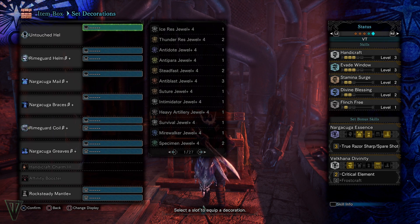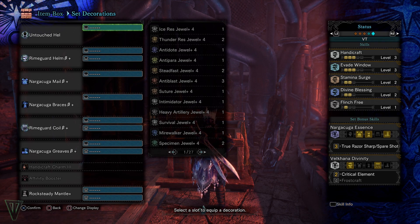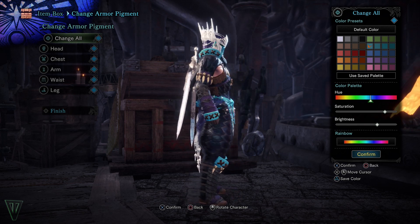This set is heavily reliant upon good decorations unfortunately, as well as that Handicraft level 4 charm, so until you get some decent elemental level 4 decorations as well, this set won't reach its full potential. However, I still feel it's a really nice balanced set for dual blades that can reach purple sharpness, and eventually it'll become extremely powerful.